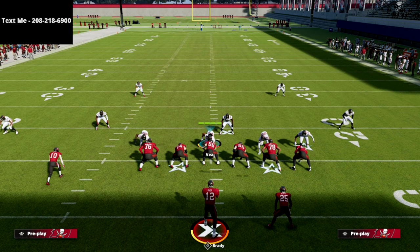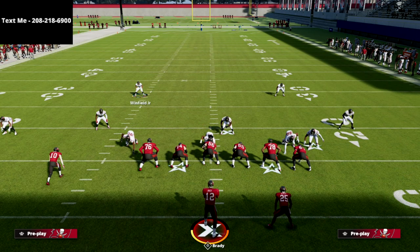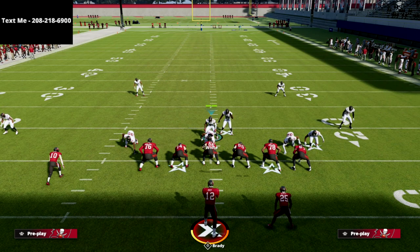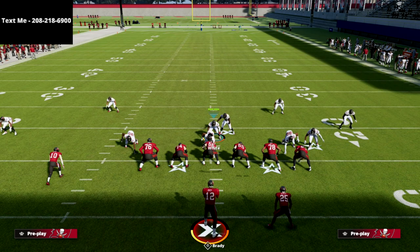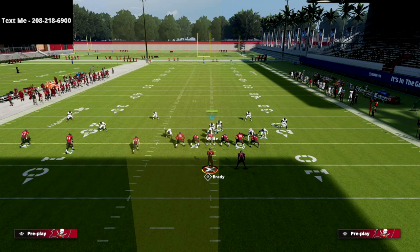We're going to spread our line and crash our defensive line down — really important for run defense. I'm going to bring Devon White over the center so if they run the ball I have two linebackers right in that area to make a play. You can also go ahead and bring those safeties into the box. Against any spread set this year you really need to be doing that. Then I like to get an additional guy over there to help defend some of the most popular routes in the game.